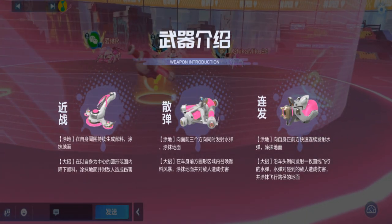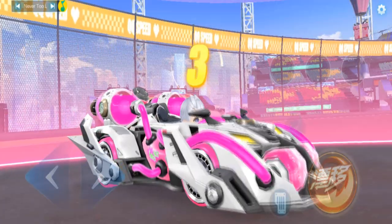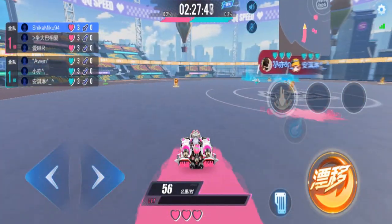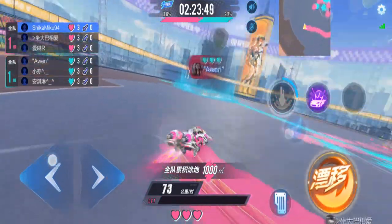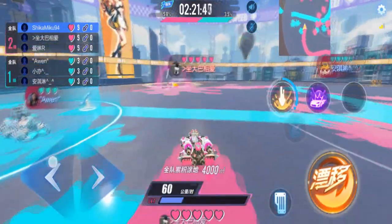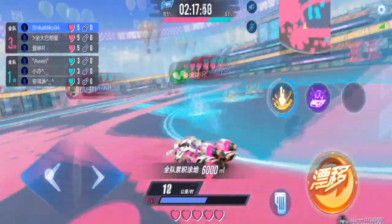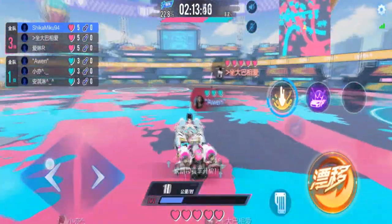I'm on the pink team. There are 3 different weapons you can use. I'll take this weapon. So we have to paint the whole area, and it must be more than the blue — just like Splatoon. We can't go into enemy territory; we just need to keep coloring the area.